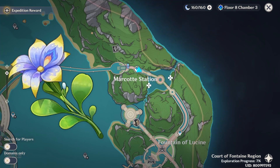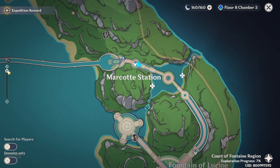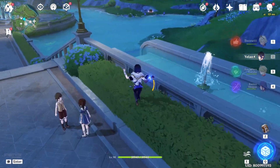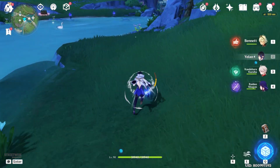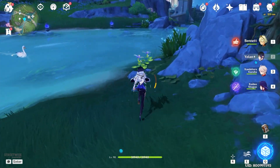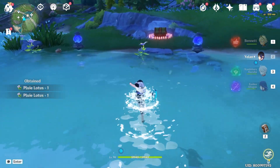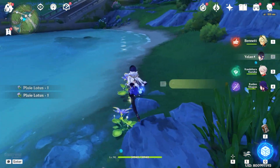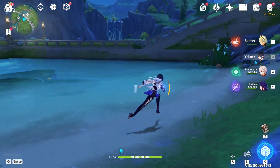The next items are these lotuses. Teleport over here to this station and you're gonna find them to the side of this lake. There are plenty more on the other side too.